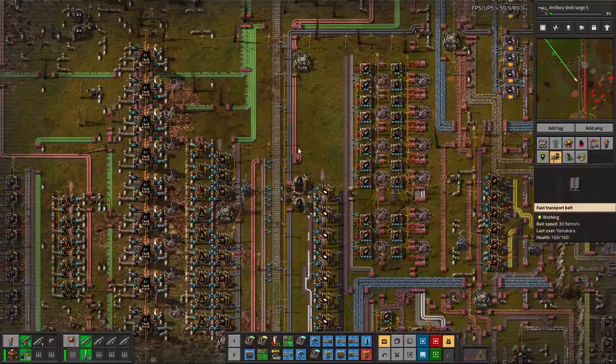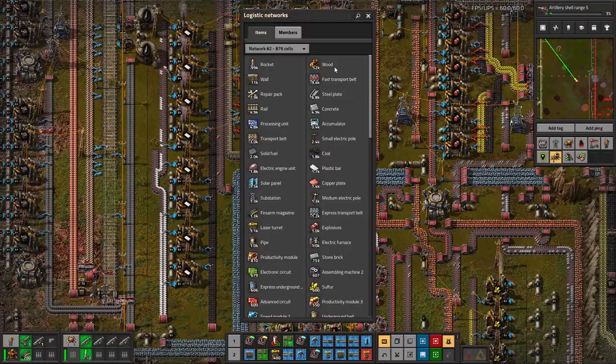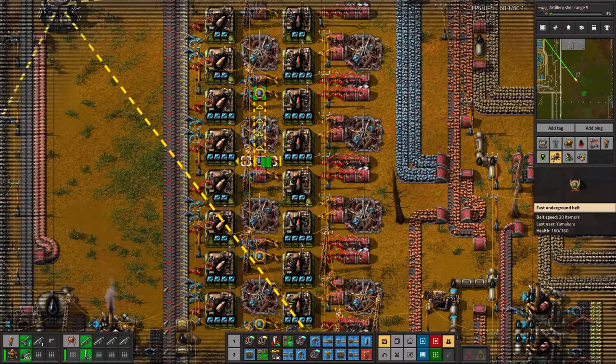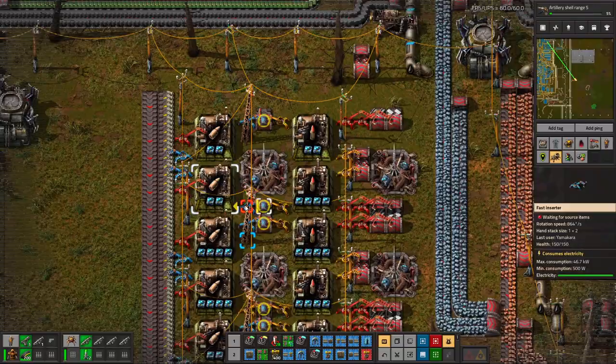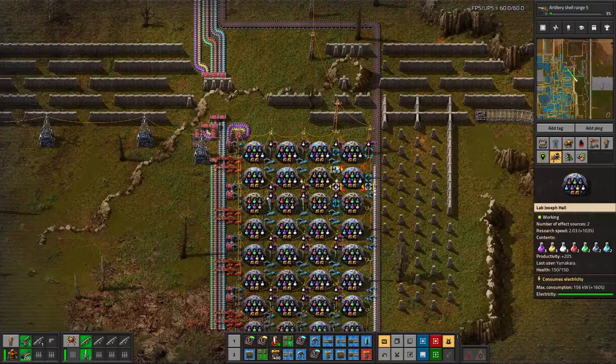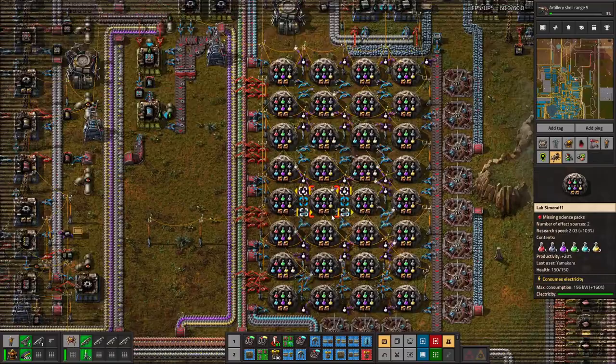Let's go back to the base and see. We should be getting the shells faster now. They did this little detour there — that looks good. Do we make fast belts? We do actually make express transport belts, so we could up this here. I wasn't even sure if we did or not. We got fast inserters there — that looks okay. What's our science doing? Science is teching.